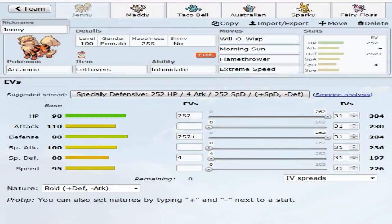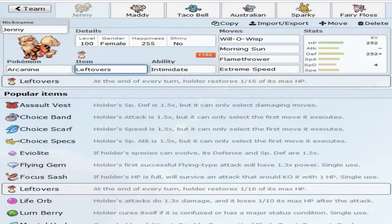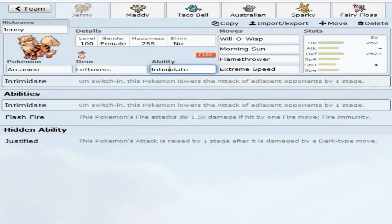First up we have Jenny the Arcanine. Jenny has been on all of my teams since week one - Arcanine is just such a versatile Pokemon. It can be defensive, offensive, or a wall breaker if needed. This week we're rocking a physically defensive set. Stealthy helped me with a bit of the preparation. We're running Leftovers with the ability Intimidate.